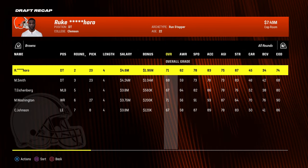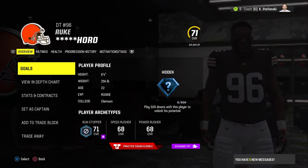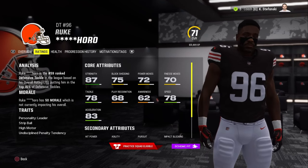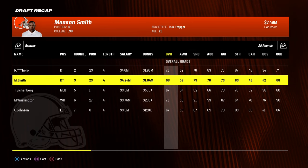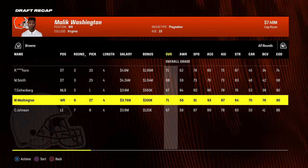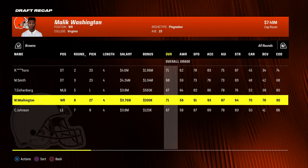I simulated the last two picks. In the second round I took defensive tackle Ruko Rororo from Clemson — a 71 overall with hidden dev. I'll probably start him right away: 87 strength, 75 block shed, 72 power moves, 70 finesse moves, 78 tackle, and 78 speed. The other two drafted players are below 70 and will be backups. The computer also drafted Malik Washington, wide receiver from Virginia, in the sixth round — a 71 overall backup.